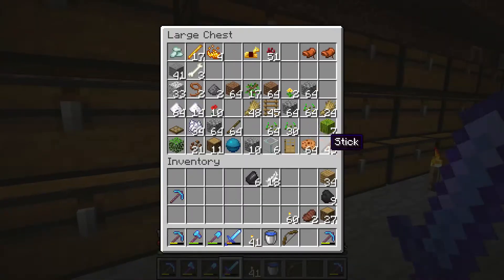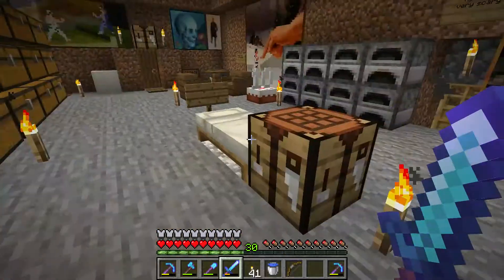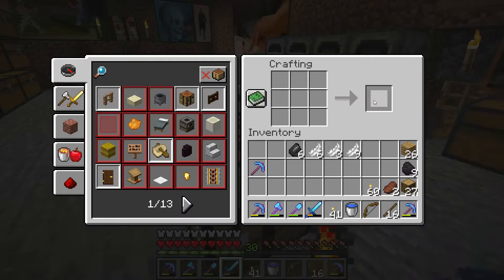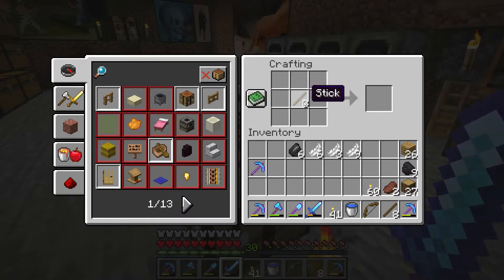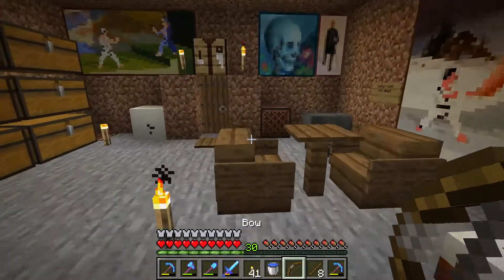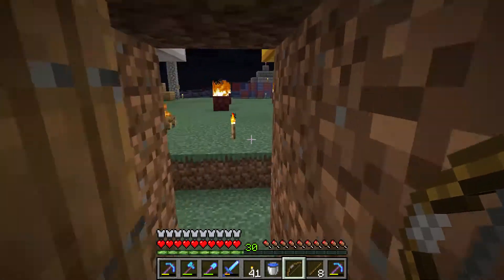So if you want to shoot many times with a bow you are going to have to find a lot of flint, and you need some sticks too. Sticks are the easiest part and feathers are quite hard to get because you have to kill the chicken. You get four arrows every time you craft an arrow — I did not know that. So now that we have bow and arrows you have to find something to shoot.